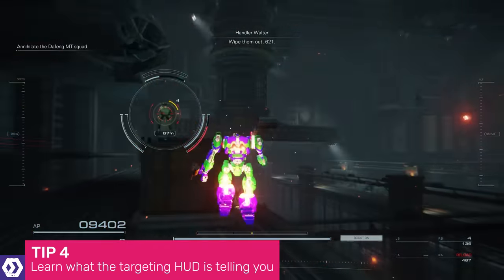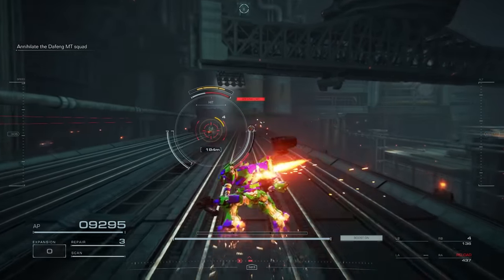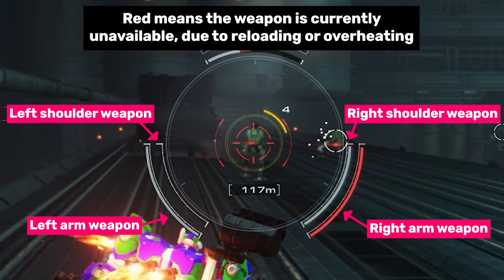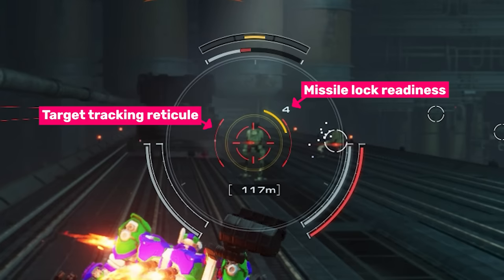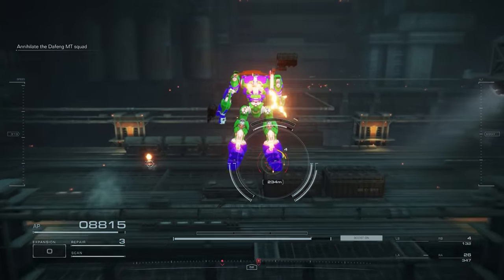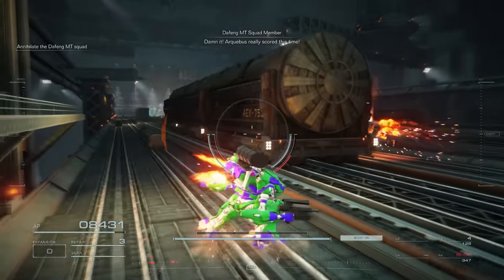The HUD for Armoured Core 6 may seem overwhelming at first, but it does a remarkable job of conveying information at a glance, particularly around the targeting reticle. At the top of the reticle you'll see the target's health, and above that their ACS gauge — basically their stagger meter. To the lower left and right, you'll see the current ammo and status of your four weapons, whether they're reloading, overheated, and so on. If the target tracking reticle is red, your shots will automatically track and hit the target. How quickly it turns red depends on your mech's FCS. Understanding this UI is essential to your success — keep an eye on it and learn it, it might just save your life.